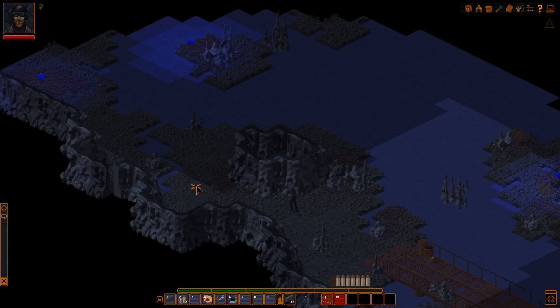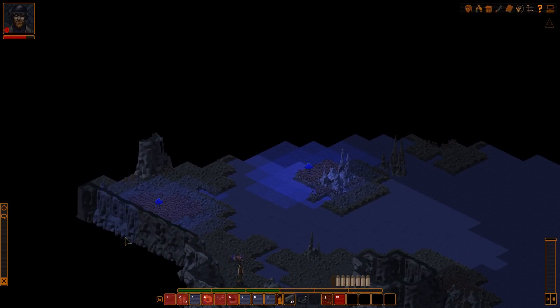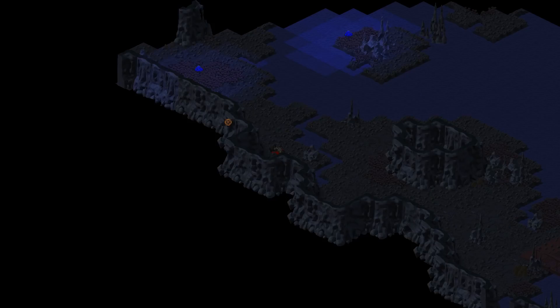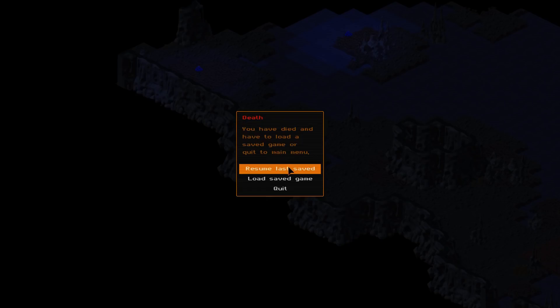We're going to try and attempt to sneak by these three - I don't think it's gonna be successful. Nope, not at all. We're just gonna run to see a little bit more of the map. We can see the psionic synergy from the Psy Beetles - telekinetic punch, nice. We got to see what the synergy from the Psy Beetles looks like. Let's resume from last save.